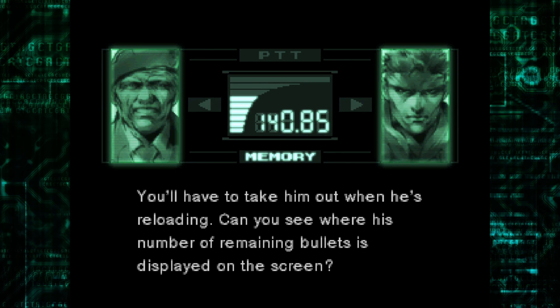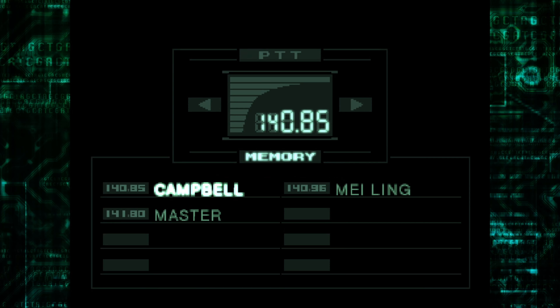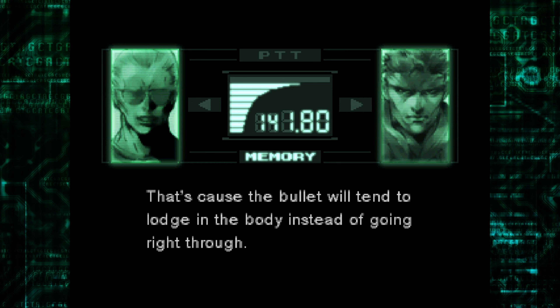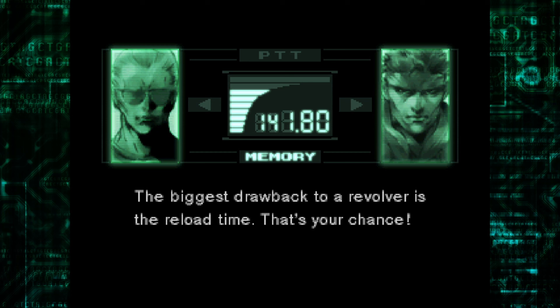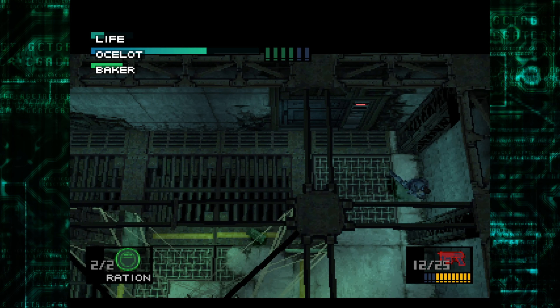Can you see where his number of remaining bullets is displayed on the screen? Wait for the right moment and then take him out. That seems like the right strategy. What about you, Master? The muzzle velocity of a bullet fired from a revolver is slower than one fired from an automatic — that's bad for you. The slower the muzzle velocity, the more damage it does, because the bullet will tend to lodge in the body instead of going right through. The biggest drawback to a revolver is the reload time — that's your chance. All right, we just gotta wait for him to reload.